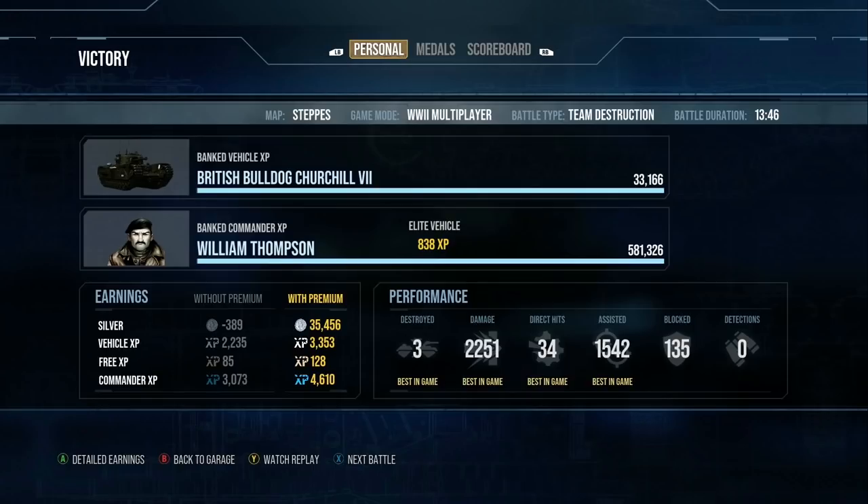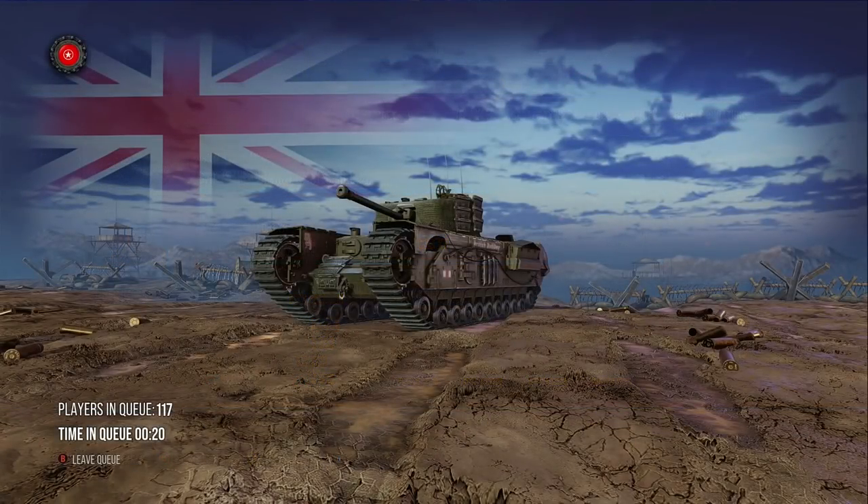We fired quite a bit of premium — unfortunately, if we didn't have a premium account we would have lost 400 silver. For those with premium you make 1.5 times the silver. The APCR rounds have higher penetration and the extra shell velocity means you don't have to worry about bouncing shots in clutch situations.